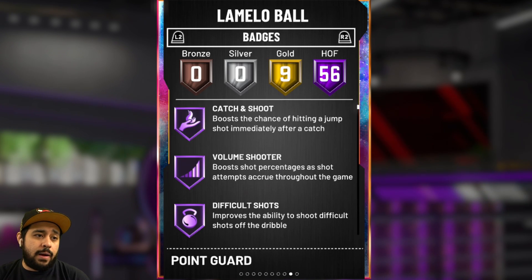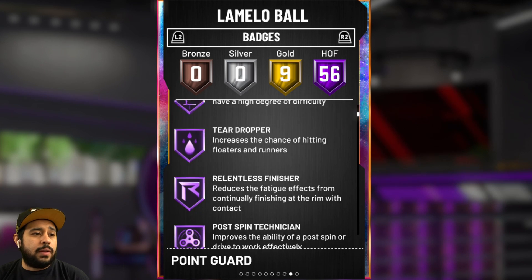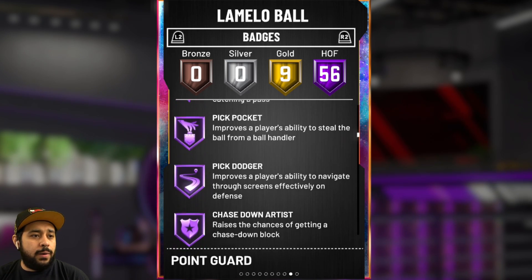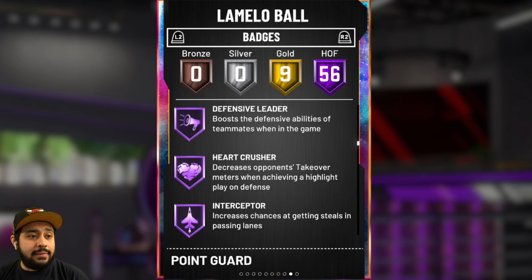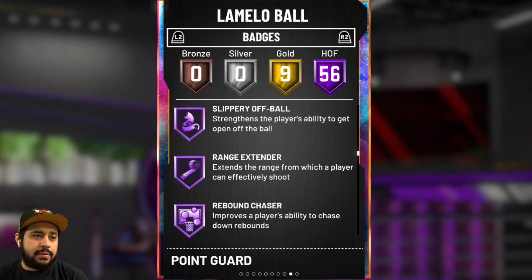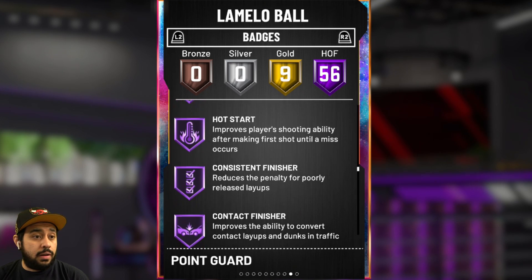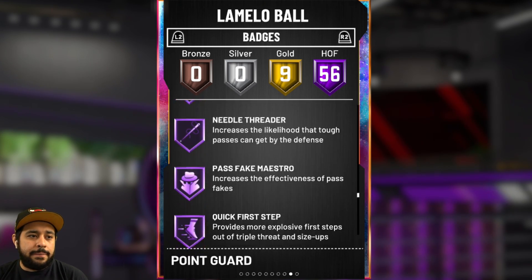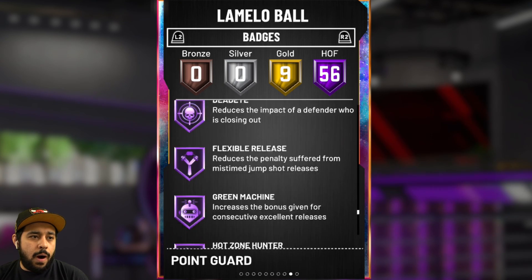56 Hall of Fame badges. I'll go through them nice and slow. Ankle breaker — yeah, I love to see that. Dimer, pickpocket, clamps, defensive leader, intimidator, range extender obviously, quick draw. Wow, dude. This card is juice, this card is maxed out. We got to get some gameplay. I can already tell you right now, we're running the fast break. I've got to at least get a full court or half court three-pointer. We'll see how that goes.